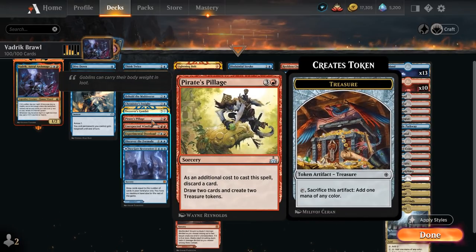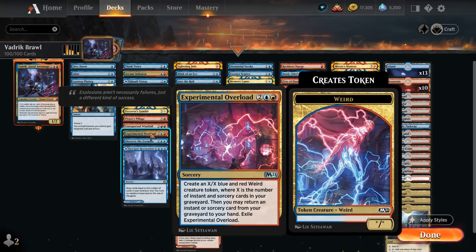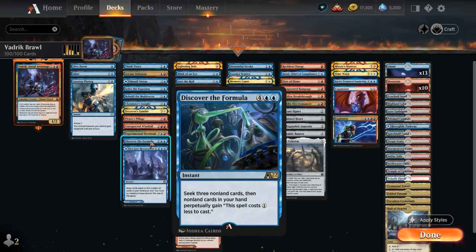Unexpected Windfall is similar, though it'll still cost double red even with a 3-power Vedric, but it's an instant. Experimental Overload can get back an instant or sorcery from the graveyard and generate a large Weird token. Discover the Formula from Alchemy seeks 3 non-land cards and then all cards in hand perpetually get a 1-mana discount. Seagate Restoration can be played as a land or as a card draw spell.